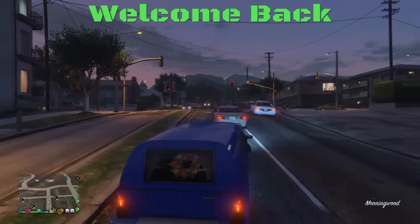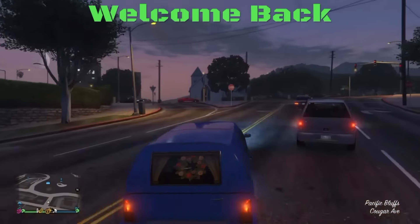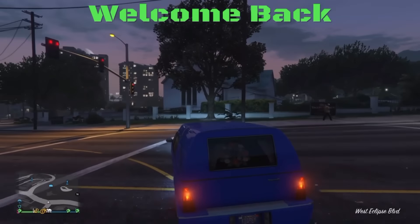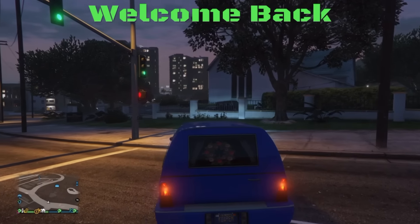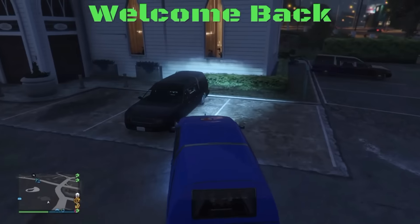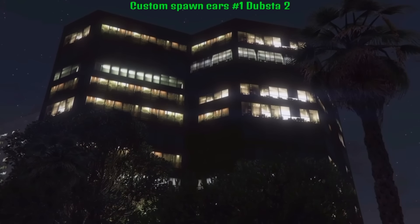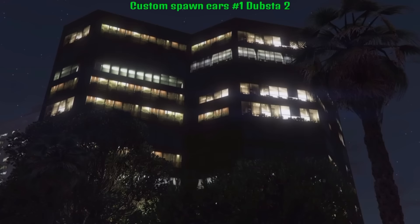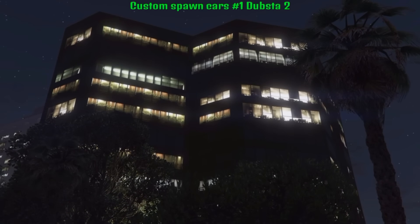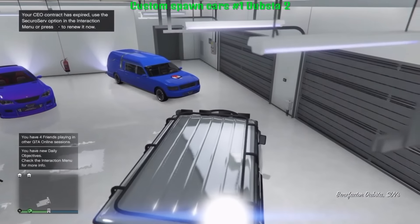Welcome back — we are down to number one on our custom cars spawn list, and everybody should know what it is. Drumroll — the Dubster! The Dubster is number one. The Dubster, the Dubster 2, the chrome and the gold ones — it's all good. These will come in gold and chrome like I said.